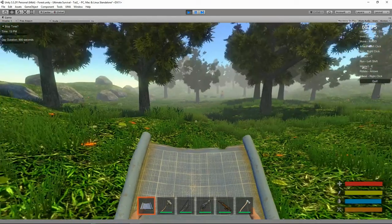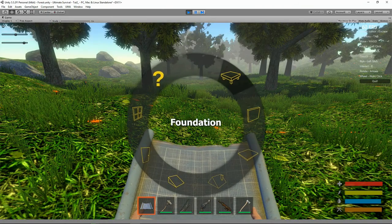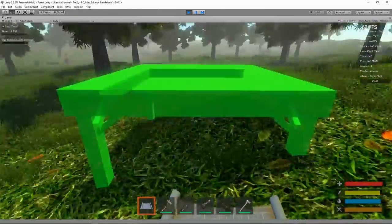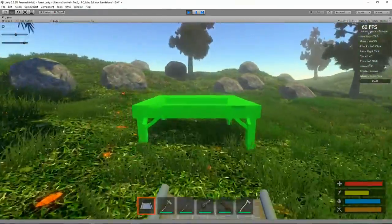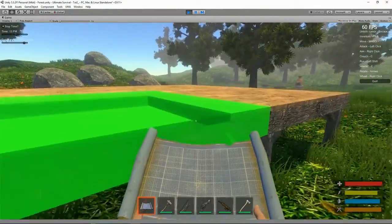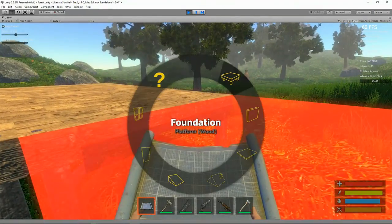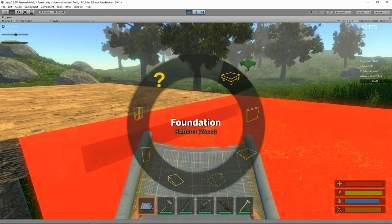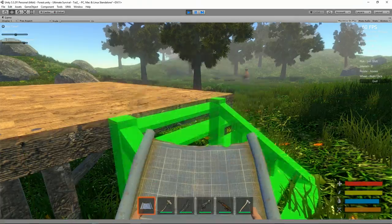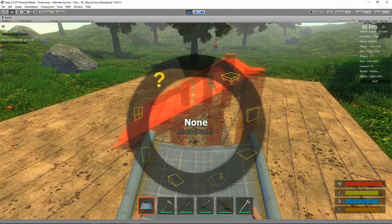Let's start by opening up our demo scene and start putting down the foundation for our new house. Let's put it somewhere where we've got lots of room to build. There are a couple of different ways you can do this — I first thought about placing down each individual prefab in editor mode, and I did that and it worked, but it took a lot of messing about.